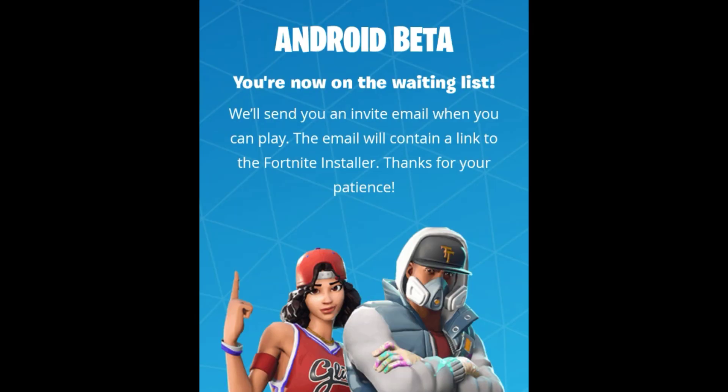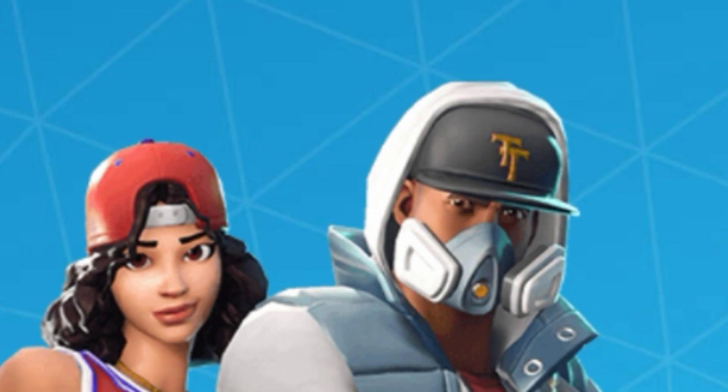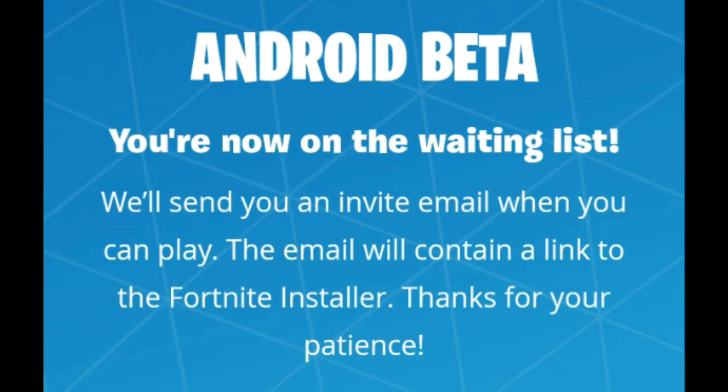Here we are — officially on the waiting list. It says 'We'll send you an invite email when you can play. The email will contain a link to your Fortnite installer. Thanks for your patience.' And then you get this character with the Tilted Towers hat. That's pretty much it — it's really simple. I hope you guys didn't have any problems understanding this, and I'll see you in the next video or stream.